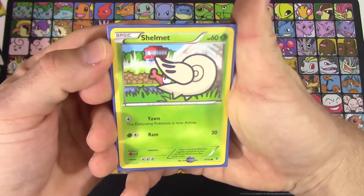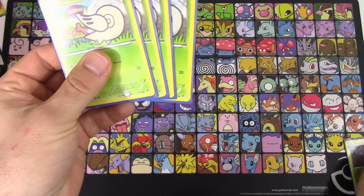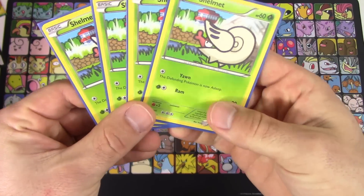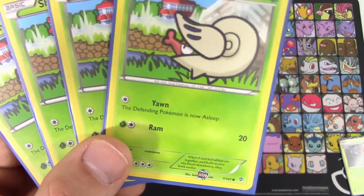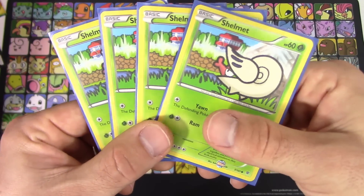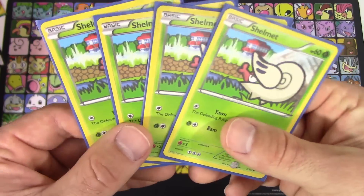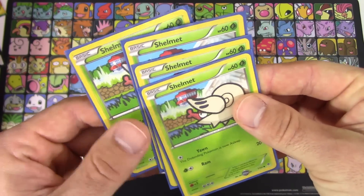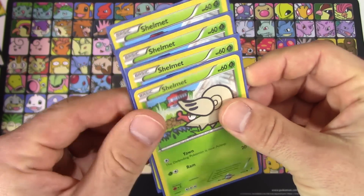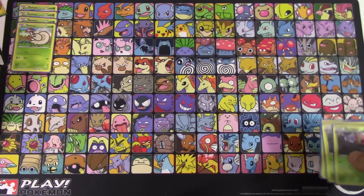Accelgor did very well so I'm going to show you guys what the deck looks like. Pretty standard for any Accelgor deck — we've got four copies of Shelmet. This is the Shelmet from Plasma Blast. I prefer to use this one because in a pinch you can use Yawn, making the defending Pokemon fall asleep, which is definitely important if you can't get an Accelgor out. So four copies of Shelmet is definitely a must for the deck.